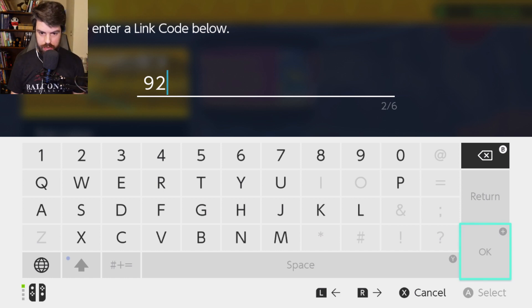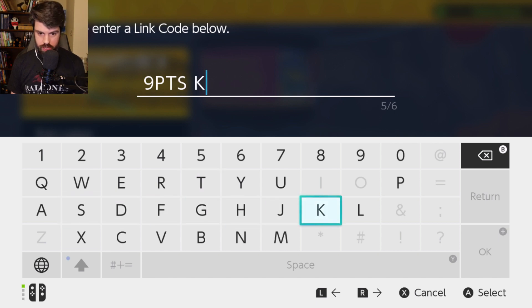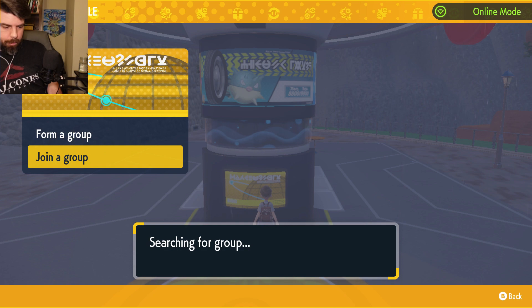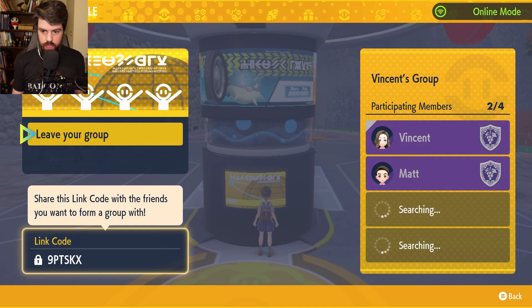Okay so it's nine... where are the letters? Oh they're right here, I'm so dumb. P... T... S... K... X. There we go! Hey, there we go!